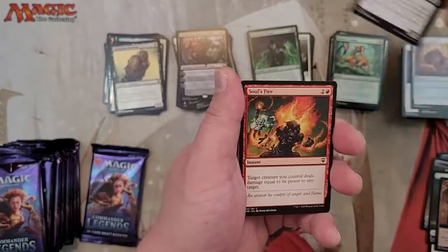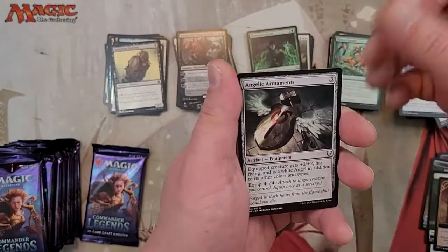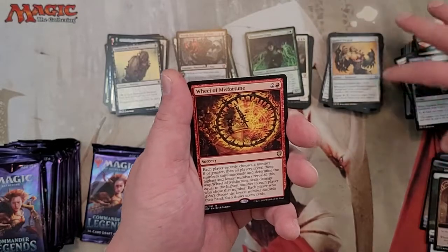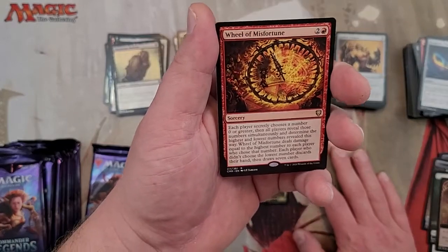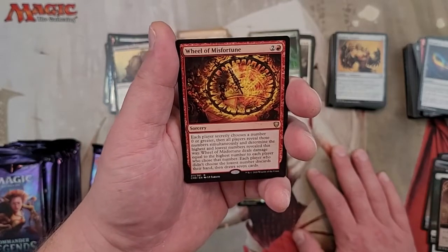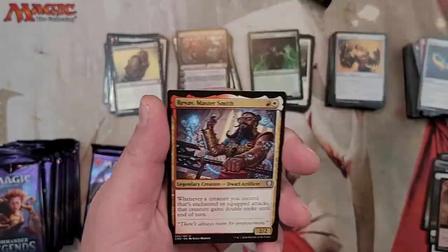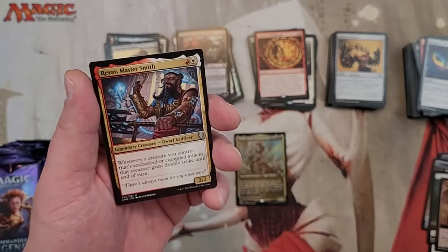Charcoal Diamond, Angelic Armaments — speaking of angels — Glint-Leaf Winnowar, Crafted War Gear, and Wheel of Misfortune. This thing is freaking weird. Basically everybody chooses a number zero or greater. If you have the highest number, it deals that much damage to you, and everybody but the lowest person gets the wheel. So if you have good stuff in your hand, you just say zero because you want to keep your hand, but everybody else can wheel. I like it — there's been many a time someone played a wheel and I didn't want to wheel my hand away.